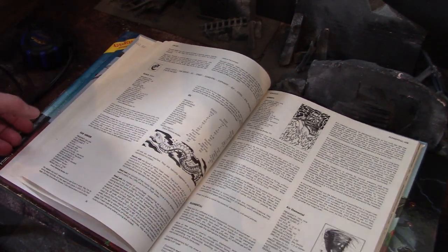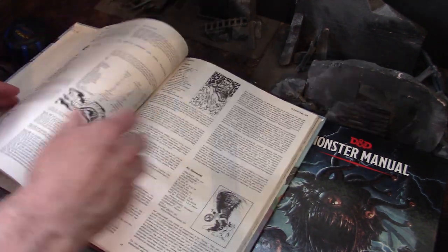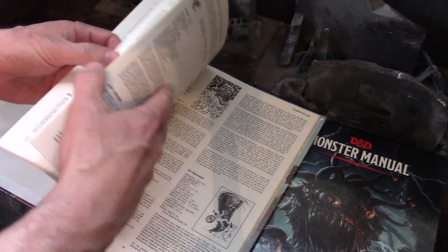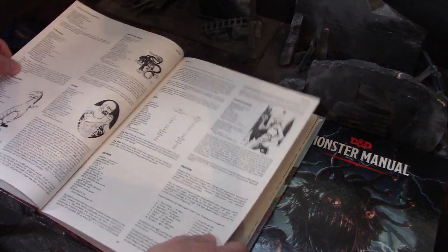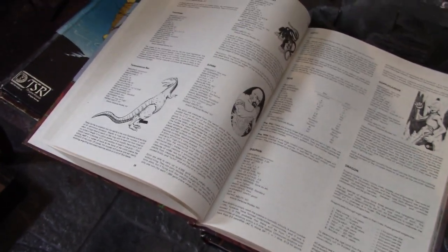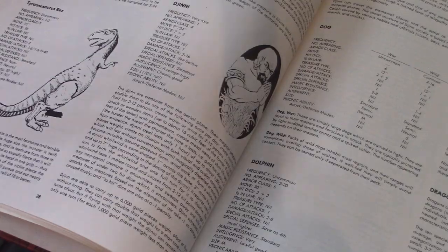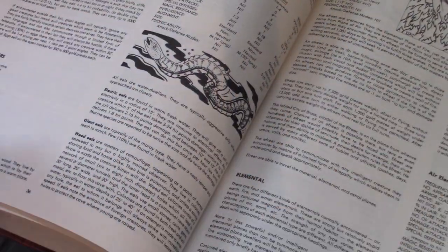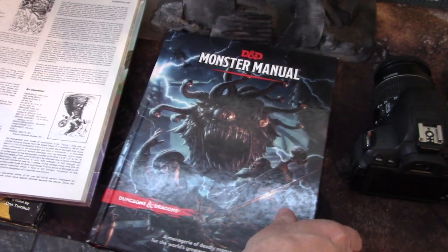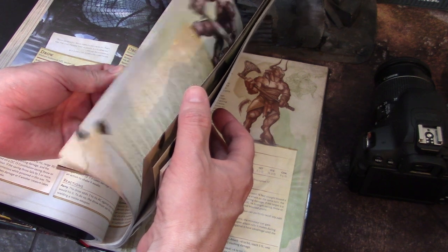Eel, Efreeti. What's interesting is that an Efreeti — I don't think Djinn is in here. Let's go to the D section and see if there's anything under DJ. And there is not. There's no genie, at least under D. Oh yeah, there is — I'm so embarrassed. So in the modern Monster Manual, these are all under 'genies' with a G, not DJ. That was too confusing for people, apparently.